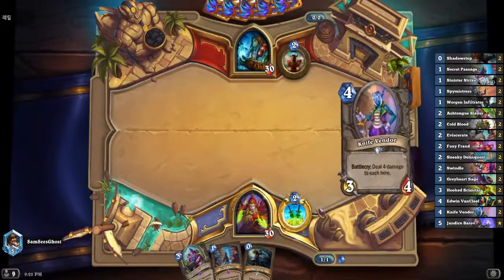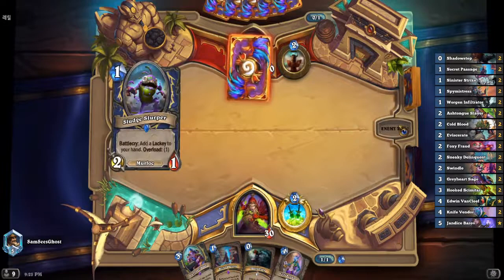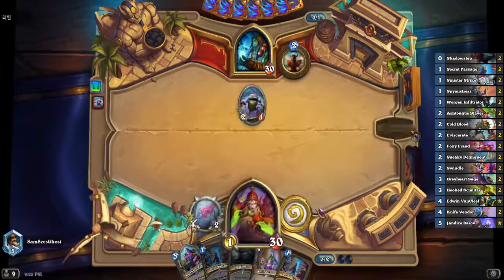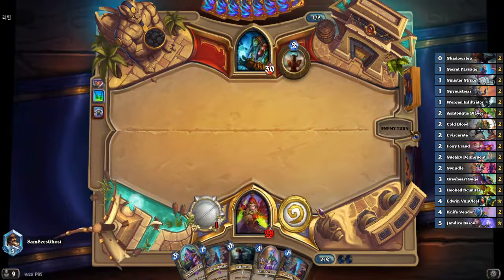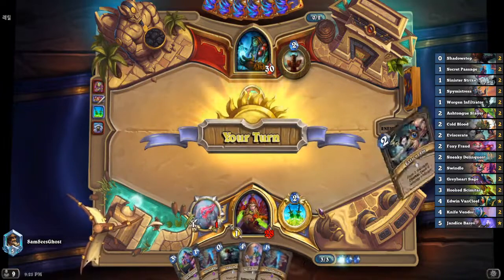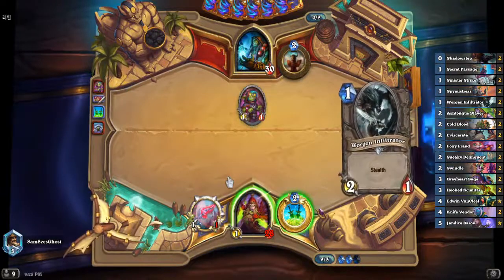Our opening hand is really, really bad here — it's pretty slow. They get a two-one which isn't the worst thing in the world, but us not having coin kind of sucks. Another secret passage is not what we're looking for. We're going to take the value trade with the two-one, the sludge slurper, and then kind of pass. Next turn if we don't draw anything we really have to go into secret passage just to dig for something — a stealth minion for the Greyheart Sage.